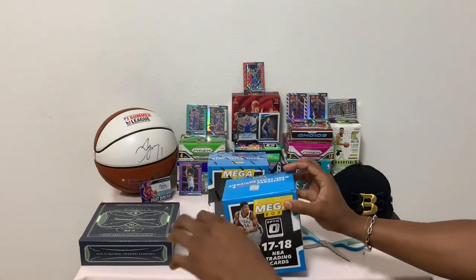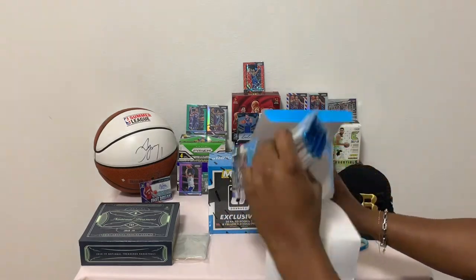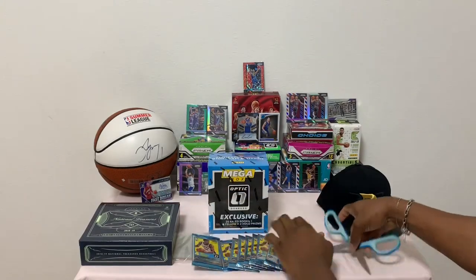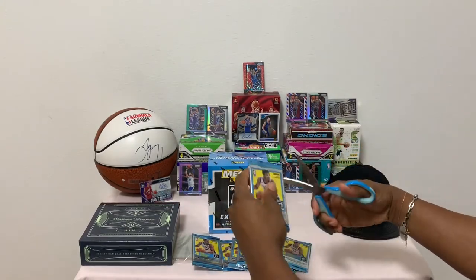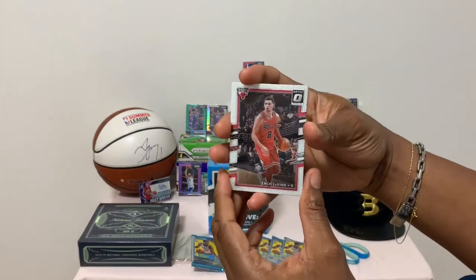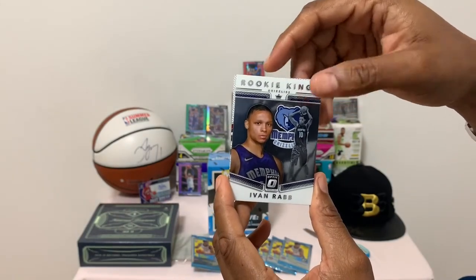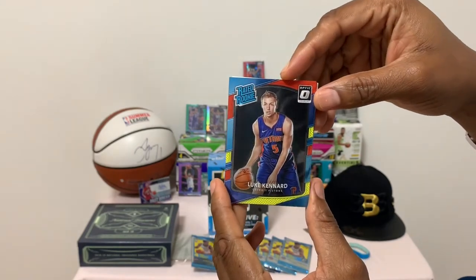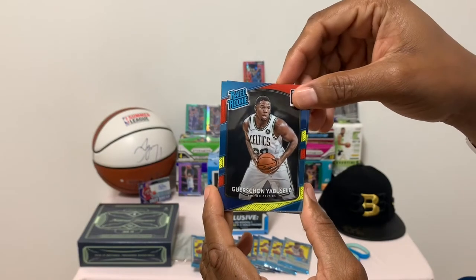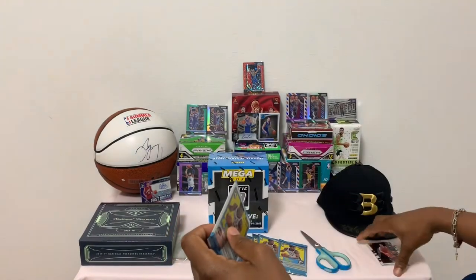You guys know already — anything LeBron James. Pack number one: Mr. Levine, slam dunk champion, rated rookie. Kings of Robb Ivan, Robb Ivan rated rookie. And canard — okay, yabusele, rated rookie. That's pack number one, on to pack number two.